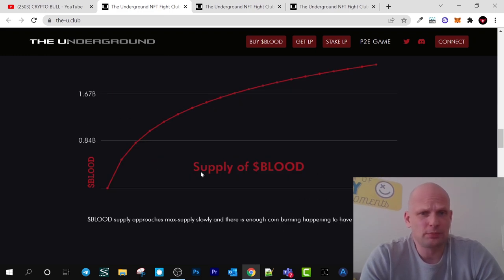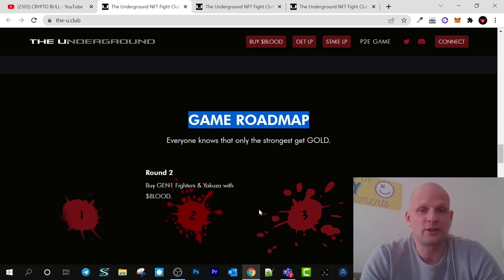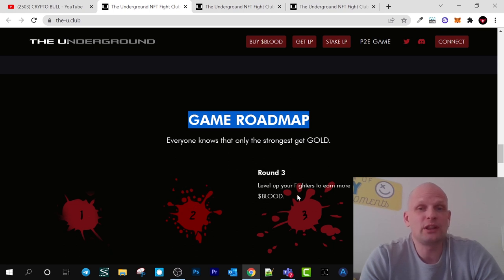Here is the blood supply — the tokenomics showing how tokens will be distributed in the game. Here you can see the roadmap: Round 1 — fight club opens on the day of mint, stake fighters and Yakuza to earn blood. Round 2 — buy Gen 1 fighters and Yakuza with blood. Round 3 — level up your fighter to earn more blood. Round 4 — get your gold for 1 million blood tokens.